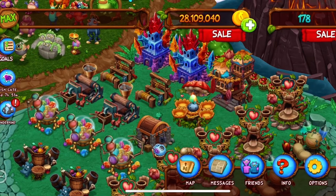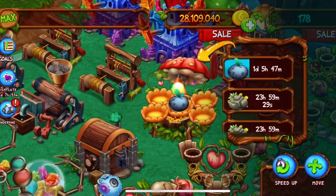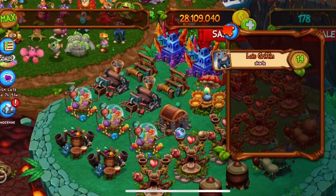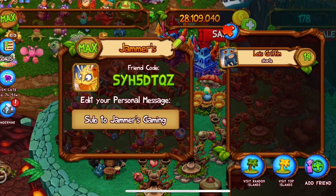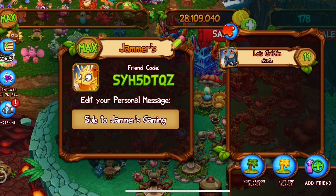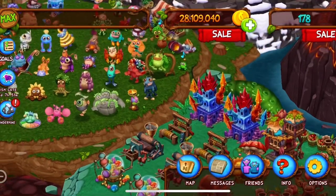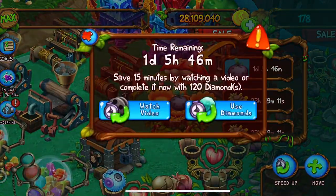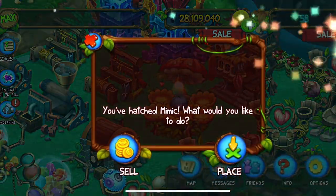What's up guys, welcome back to Jammer's Gaming! Today I'm going to show off the Mimic in My Singing Monsters: Dawn of Fire. My friend code in this game, if you want to add me, is SYHF5DTQZ — sounds really weird saying that, I'm used to saying the main game's friend code. But anyways, first off we're going to show off the Mimic.